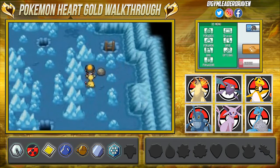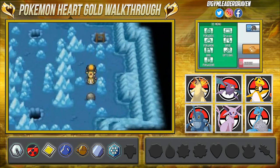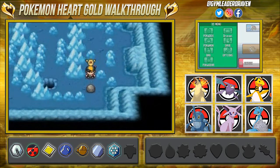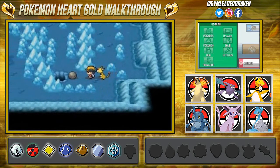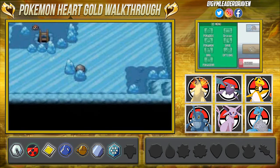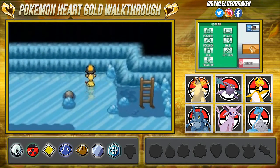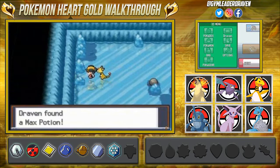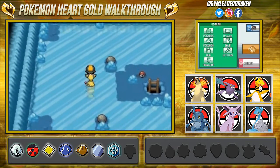Here we are with the final boulder — this is always the one that really gets me. But look at this, we're doing a fine job — first time, that is the charm! Now we're going through this hole; the boulders are positioned in specific places to slide around and stop, so you need to move them correctly to get the items and get out.